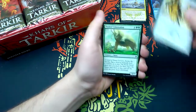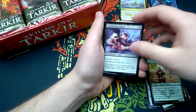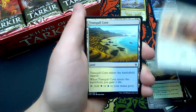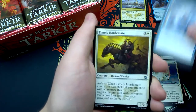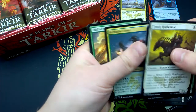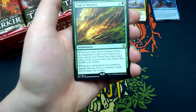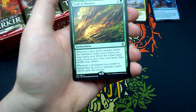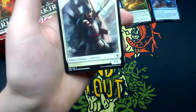Third booster: Temur Banner, Tasked Colossodon, Summit Prowler, Kin-Tree Warden, Debilitating Injury, Blossoming Sands, Swordstorm Patrol, Tranquil Cove, Alabaster Kirin, Crippling Chill, Timely Hordemate, Pine Walker, Ice Feather Aven. Our rare is Trail of Mystery — an enchantment: whenever a face-down creature enters the battlefield under your control, you may search for a basic land. Whenever a permanent you control is turned face up, if it's a creature, it gets +2/+2 until end of turn. And a Swamp and a Warrior Token.